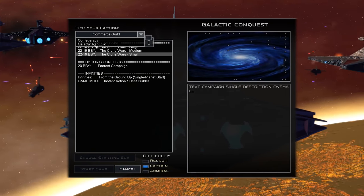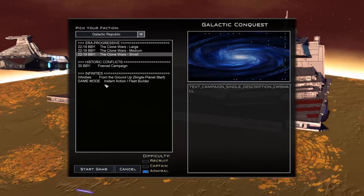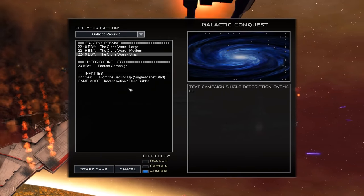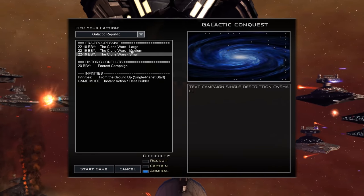We are going to be playing as the Galactic Republic. We'll play on hard, and we're going to do a smaller map for this one — well, not that small, still like 80 to 90 planets. We still need to do the text here.